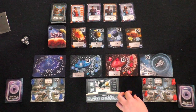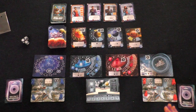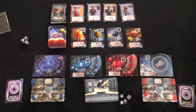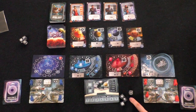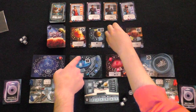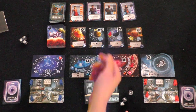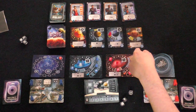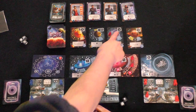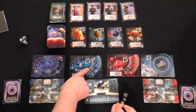Now you get to go. You rolled two ship movements, a diplomacy, and a power. You're going to land on the planet track — you don't get to do the ability until you reach the end of the track to capture the card. You get two energy still because you're on a planet with energy — one for this one and one for that one. I'm up to one point on the track because upgrading my empire gives you one victory point.